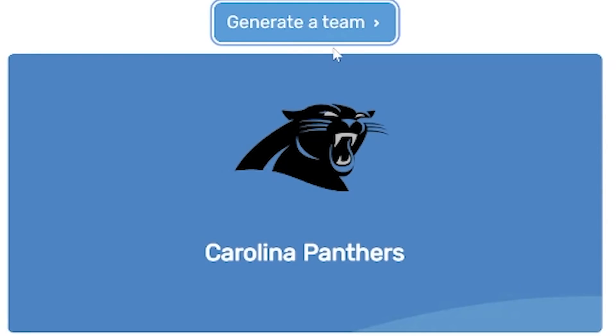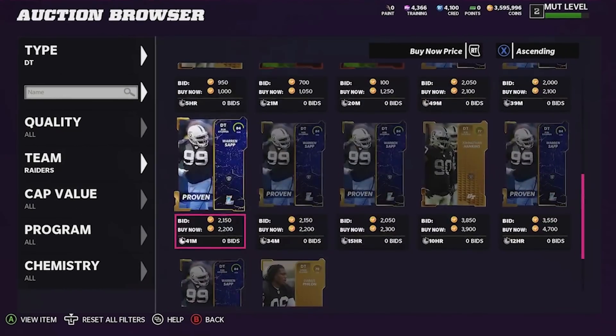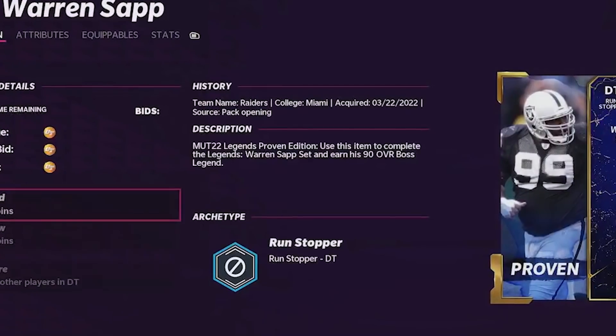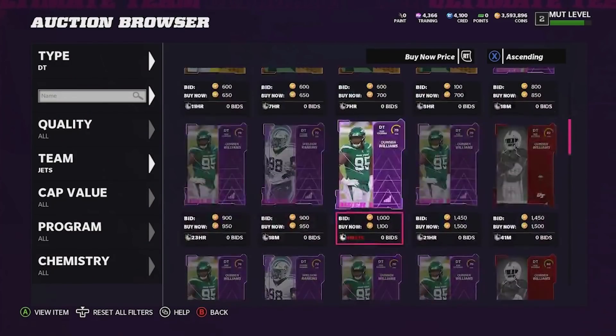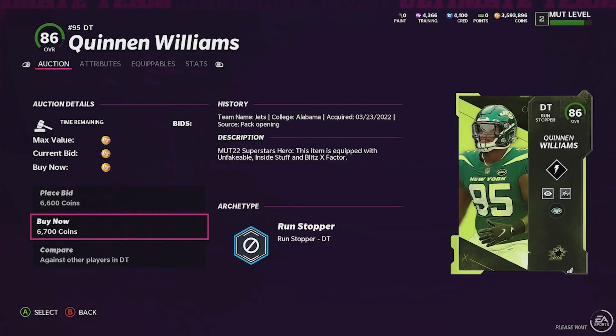We're going to save the wide receivers, quarterbacks, and running backs till later in the video. For right now we're switching over to the defensive side of the ball and rolling for our defensive tackles. Our first team is the Raiders and our second team is the Jets. The best Raiders defensive tackle is Warren Sapp at 84 overall, and the best Jets defensive tackle is going to be an 86 overall Quinnen Williams.